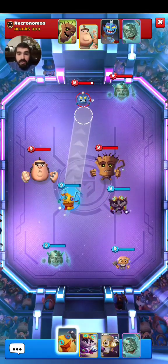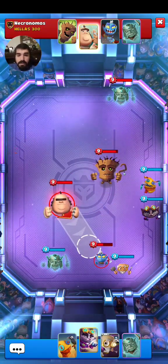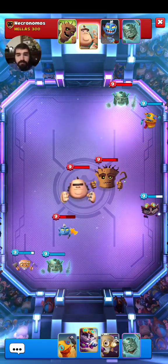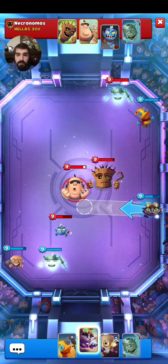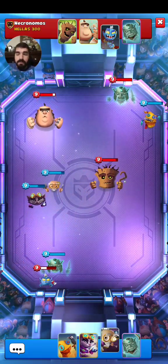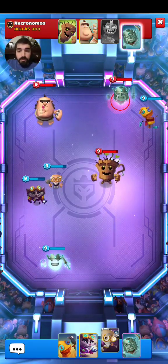I guess we'll try to hit his Goblin and then push the Treant toward my Thunder Paws. This Goblin took a lot of damage — that's good. He's going for the Goblin, of course. I think we should just focus on his Goblin. We'll hit the Giant and then hit his Goblin. His Goblin is dead. Almost placed an orb in the arena using the Thunder Paws' ability.